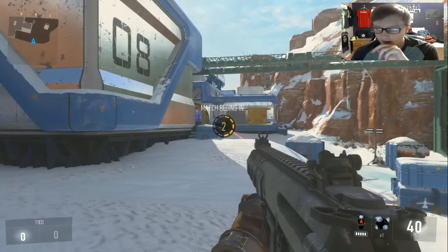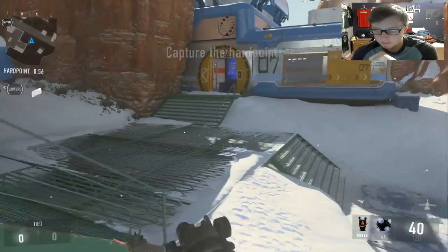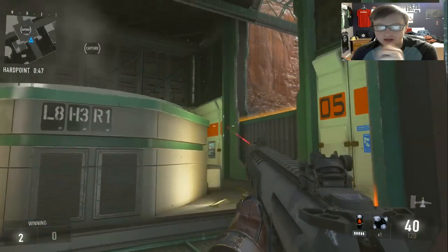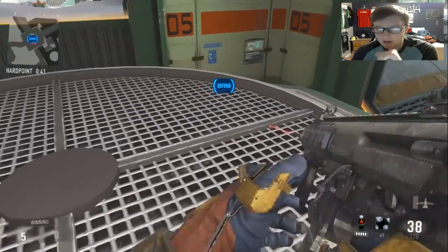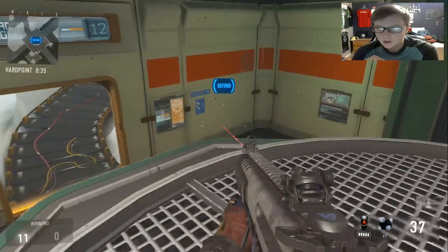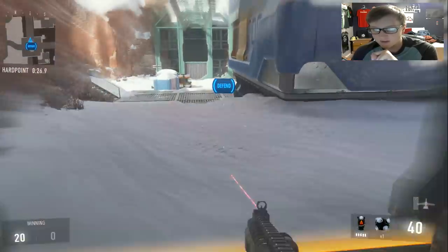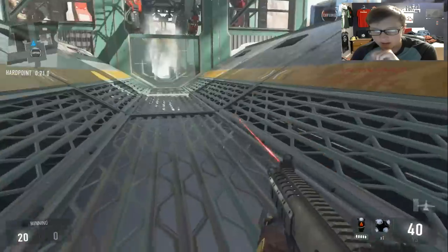We're playing on Biolab and going to the first hill, which I call 'loading' because they load these canisters with the toxic whatever in this area. This is an important hardpoint so you want to have callouts for the corners: L1, L2, L3, L4, because people like to sit in the corners waiting for you. You can call the top L5 but no one really goes there. This is 'loading window' and the whole front of this area is 'front loading.'